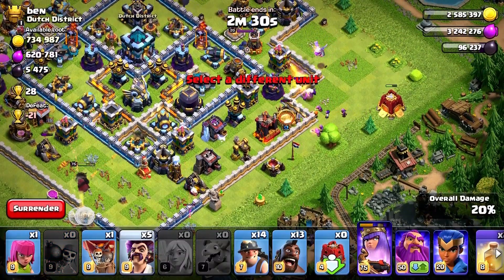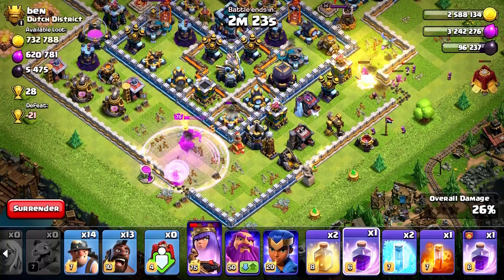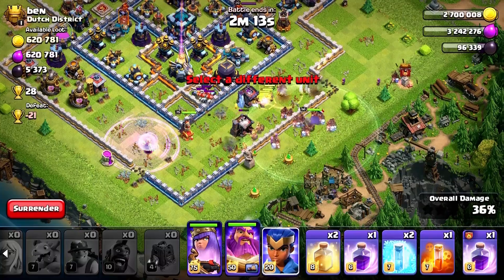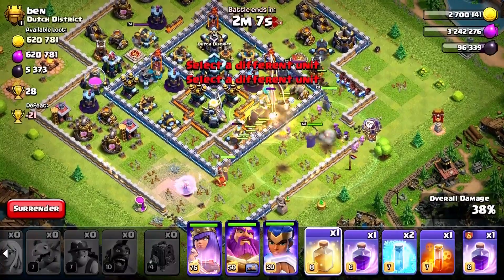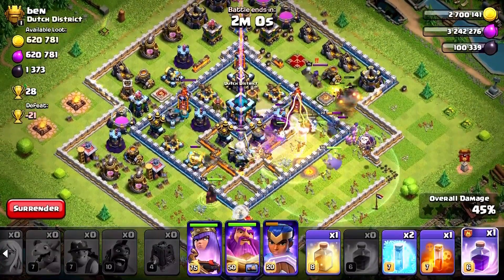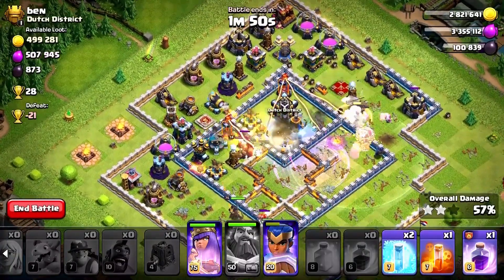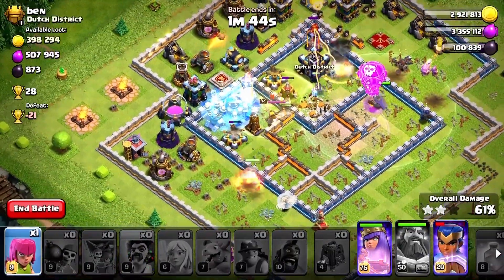Wizards and party wizards together — we have to send the rage on our queen. Now we're going to be sending our miners, warden, hog riders, and royal champion. We just have to time our spells. That scattershot could be a problem. Here comes the rage spell — we wait for the warden's ability, and the giant inferno is down. Let's freeze that expo and the scattershot, as well as that multi-target inferno.